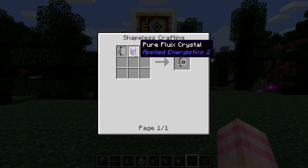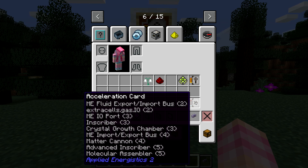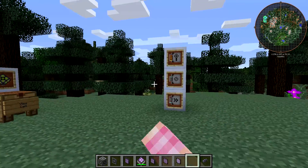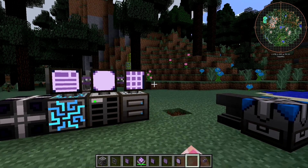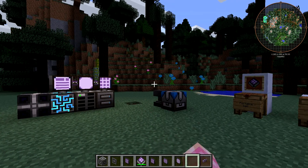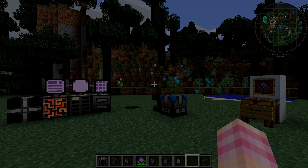The acceleration card is crafted with a pure fluix crystal and an advanced card. Simply put this in any of these machines and it will speed them up. There's a number next to each machine telling you how many you can put in. It does cause them to require more power as well — you don't just get free speed upgrades. So we've now basically covered everything in Applied Energistics 2. I hope you've enjoyed the tutorial series — stay tuned for future episodes. Thanks for watching this series. I'm SentinelH and I'm signing out.